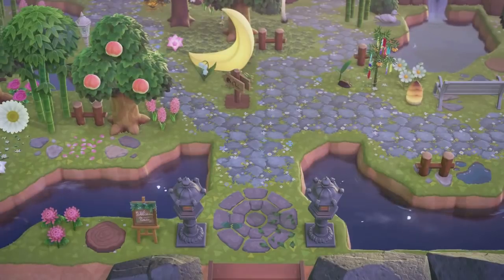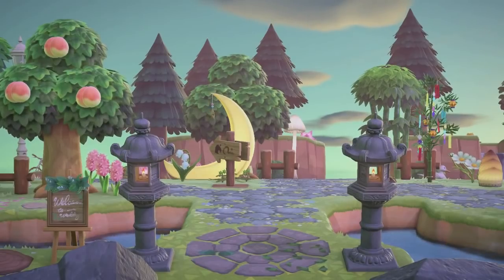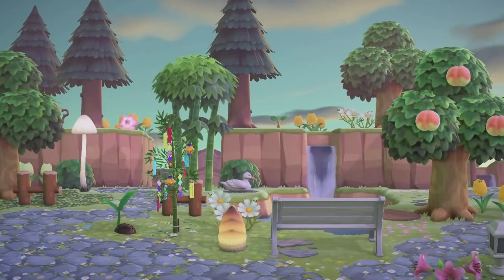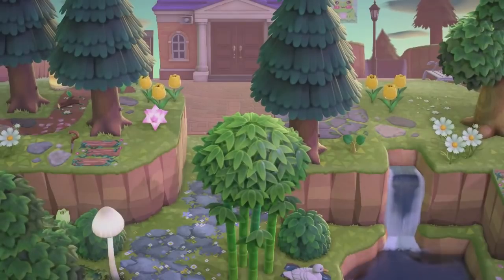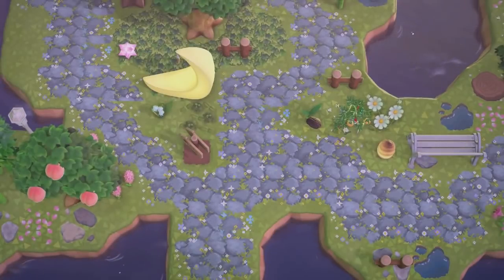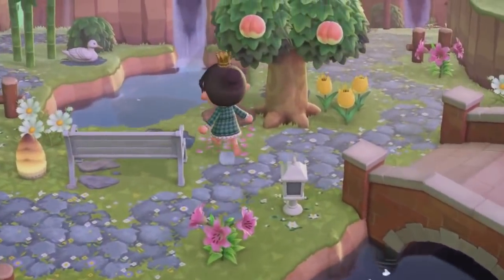Up next we have this amazing entrance by the one and only Froggy Crossing — some of you may know her from YouTube. We just did a collaboration video a few days ago, so definitely check that out. I love her entrance so much — all the water features look so great together. There's an assortment of unique items you don't normally see, like coconut trees that haven't grown yet, a moon chair, and star fragments. Everything was just very peaceful and dreamy. Definitely go check out her channel.